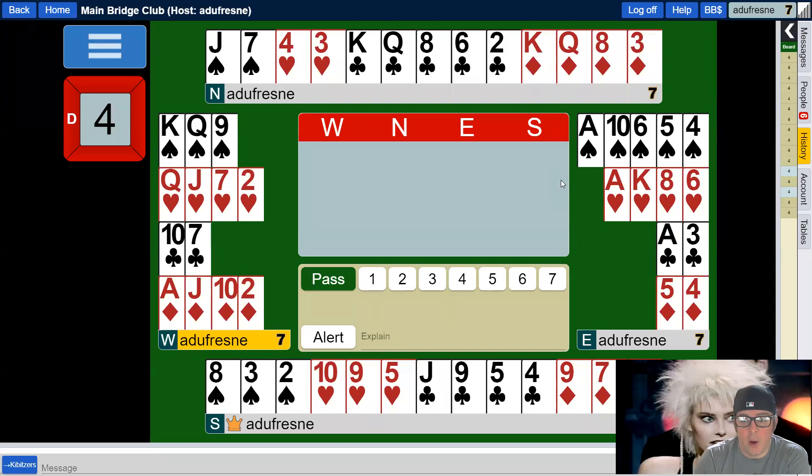Today we're going to be doing a video about preferring the 4-4 trump fit to the 5-3 trump fit. The example hand is Board 4 from Tuesday night, June 2nd's Raleigh Bridge Club virtual game. Before we go into the bidding, let's look at the east-west hands and decide what contract we'd prefer to be in.